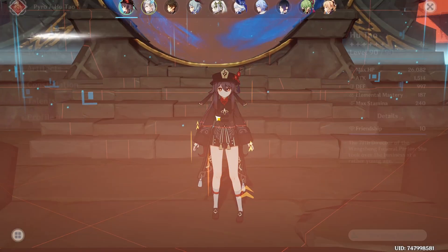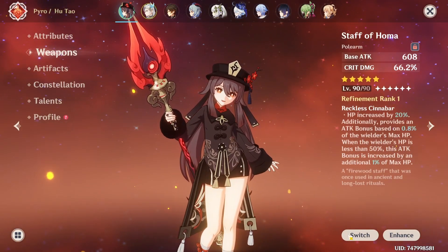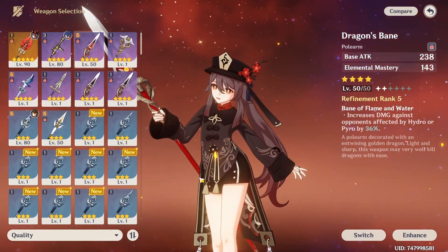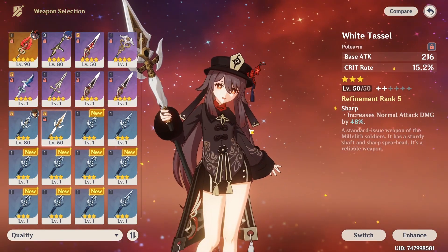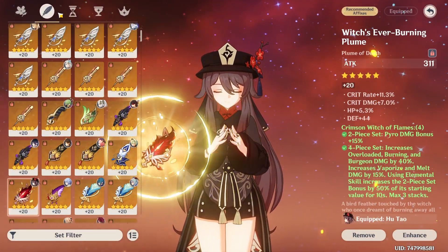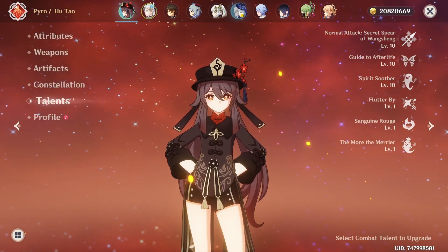Starting off with our Hu Tao — she's at level 75, 231 crit damage, on Staff of Homa. I am wondering whether for these videos I should level up my Dragon's Bane instead, which would require me to change her build around a bit — curious to know what you guys think, or maybe I go for a White Tassel. Anyway, just on Crimson Witch — the usual for Hu Tao. C0, which is why we stick to jump cancels instead of dash cancels, and triple crown talents.